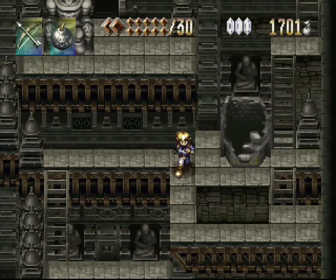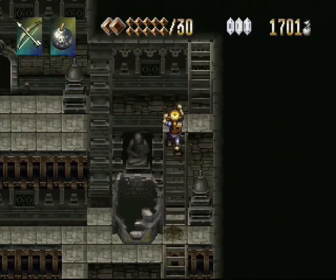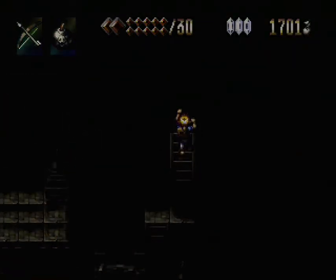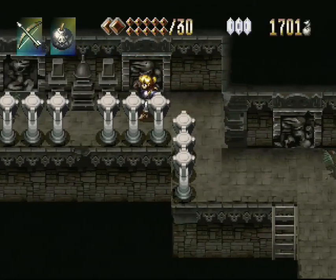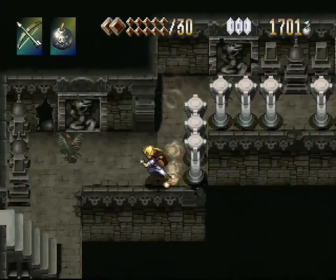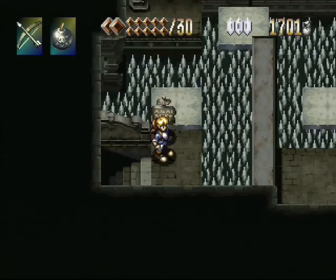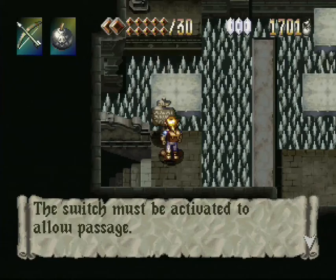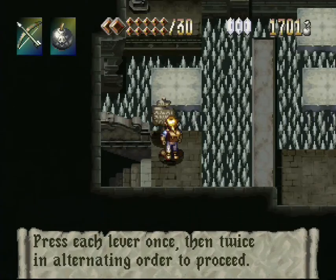There's a room up here that I already tried interacting with. It felt like I could just brute force my way across it without having started the engine and then fail the puzzle in there the way that I did. So I worry that nothing will have meaningfully changed after turning on the engine. The platforms move. The switch must be activated to allow passage. Press each lever once, then twice in alternating order to proceed.